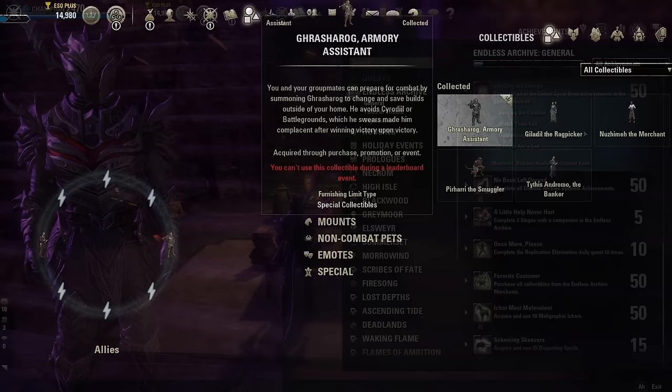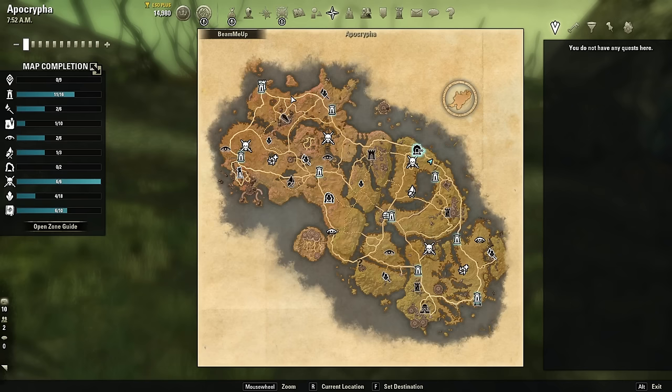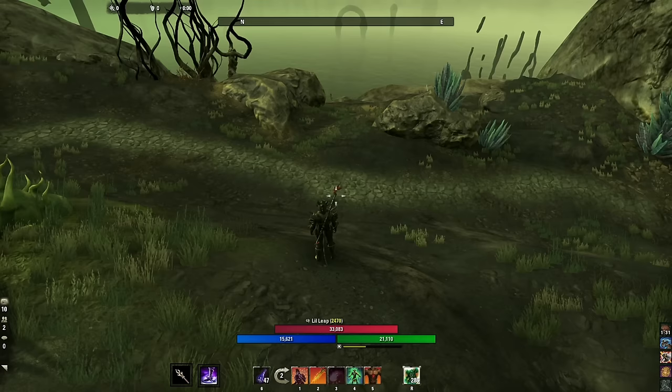To get to the Endless Archive, zoom out all the way on your map and go to the Apocrypha zone. This is part of the Necrom chapter, but you'll see a little icon you can click to go to the Endless Archive regardless of whether you own the zone chapter or not.